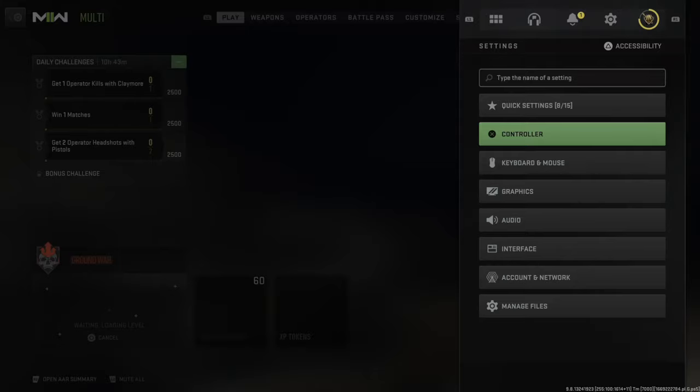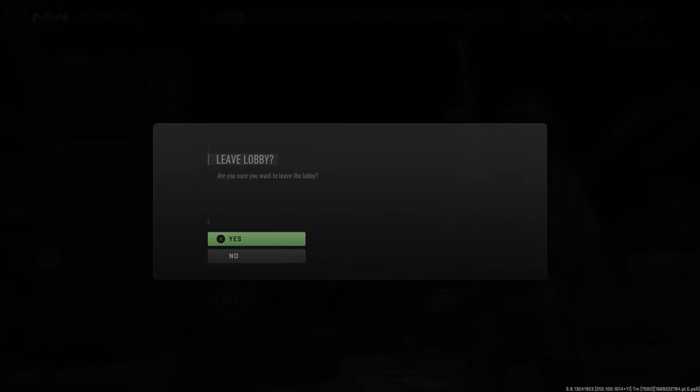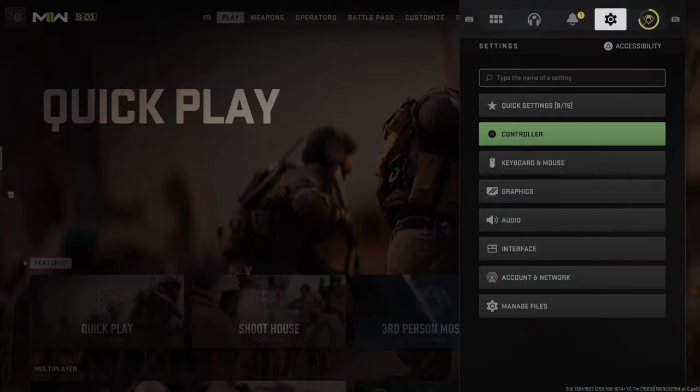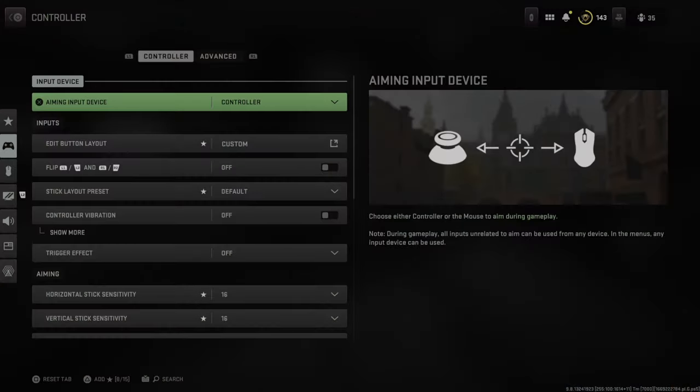So you want to go ahead and leave the game session or stop searching for a match. Now if I go back to it and go over to Controller, you can see there's no longer a lock symbol by aiming input device.